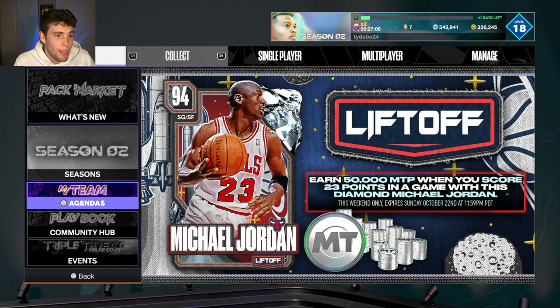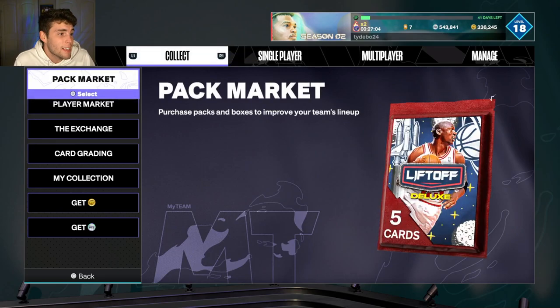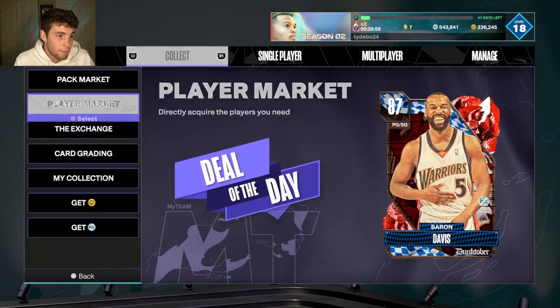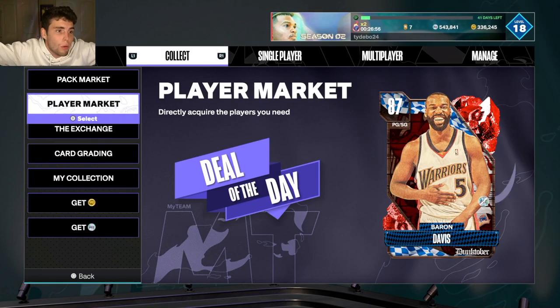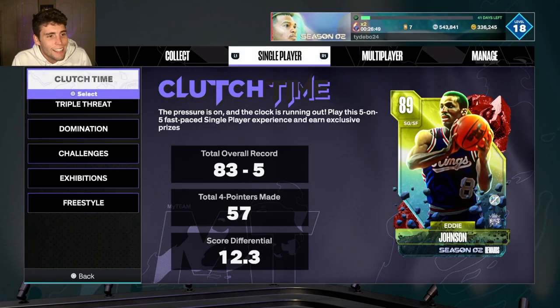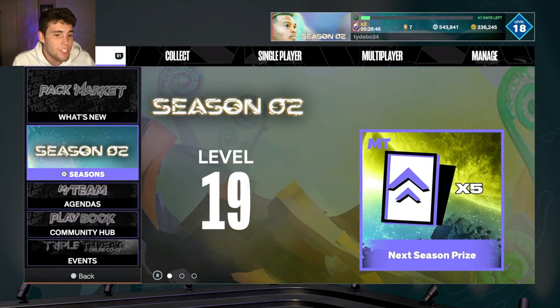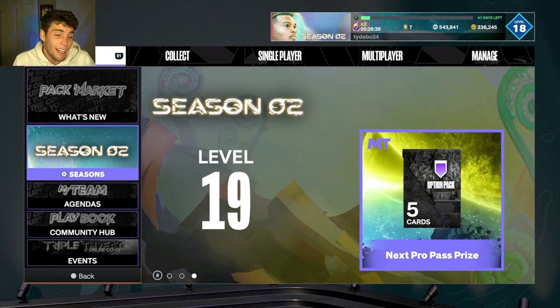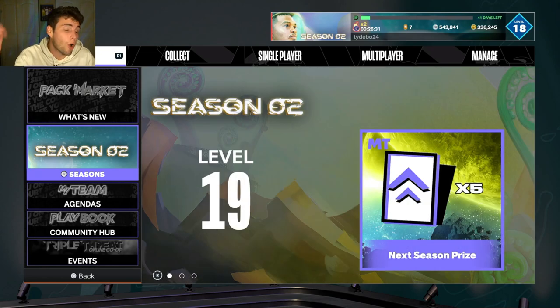In MyTeam from top to bottom there's just not a lot of excitement. I'd even say grind whatever mode you're gonna make the most MT with, because Michael Jordan is kind of the ultimate remote reward. There's no ruby player as far as mode rewards that is worth it. We can go back into past years and saw some decent level 40s, and there were always some triple threat or unlimited rewards that were somewhat worth grinding, but outside of Shea and Wilt there really isn't this season.